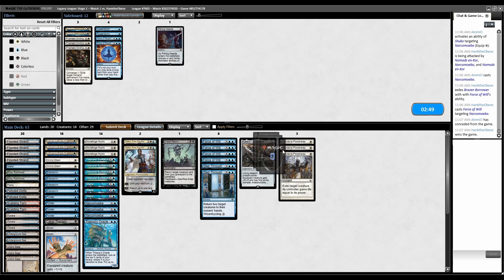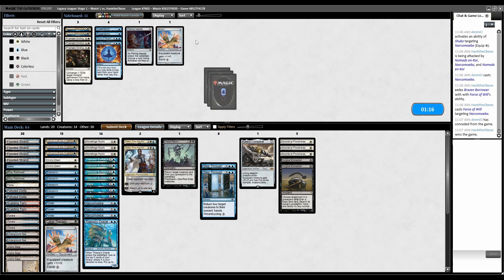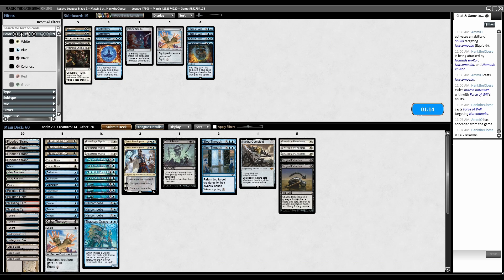Swords to Plowshares, Surgical. Cabal Therapy is still relevant in this matchup. All of our cards are relevant. I have to cut stuff — let's cut one Shuko, let's cut Force of Will. They're the hand disruption deck. Submit. Triple Nomads, although we can put some back via Brainstorm. Underground Sea, go.